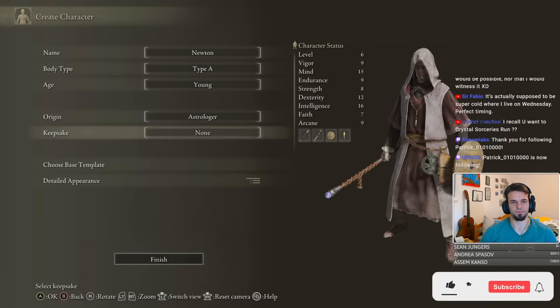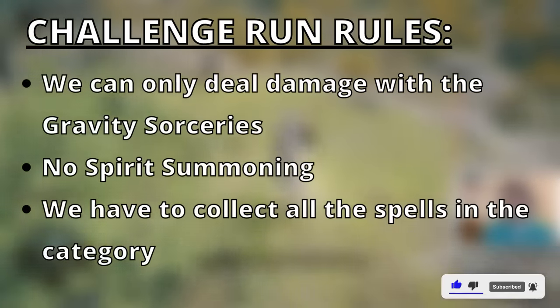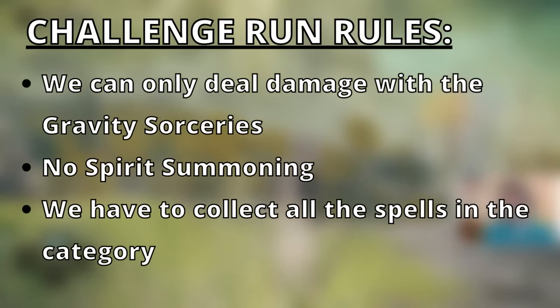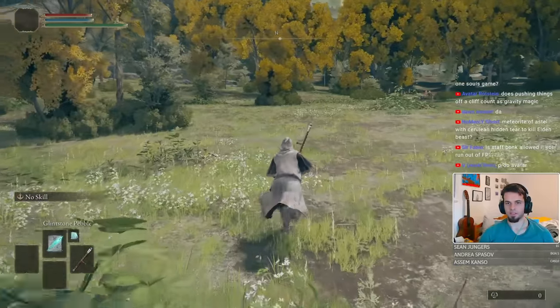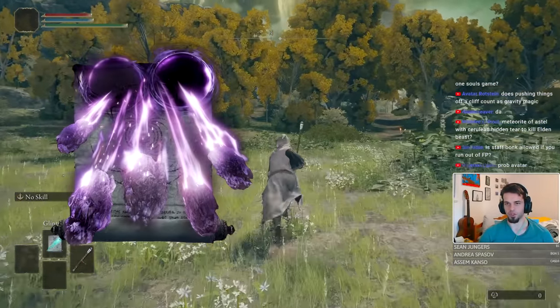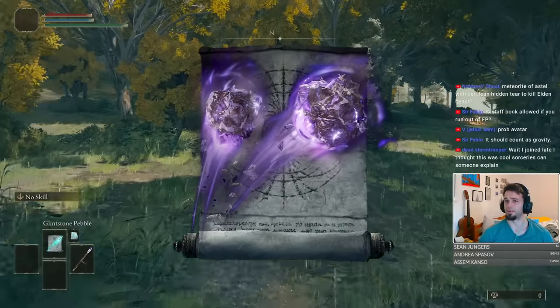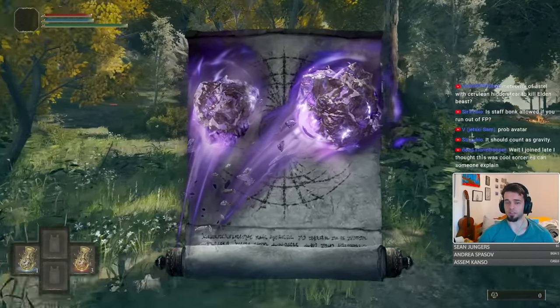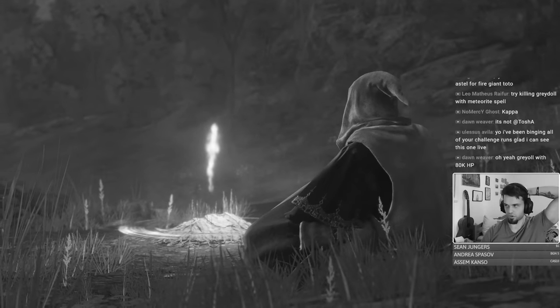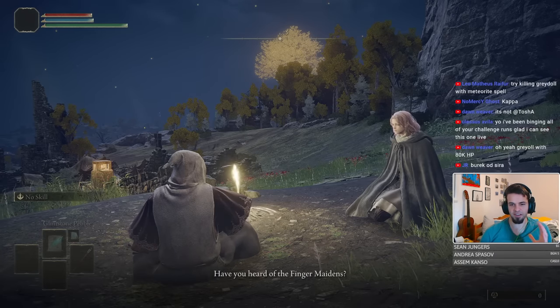Alright, you saw a little bit of what was coming, so let me elaborate on the details of the run. I can only do damage with gravity spells, no spirit summoning, and all the spells in the category have to be collected. Since these spells are also quite powerful, I'm gonna focus my attention on the less used variants, like Meteorite of Astell and Collapsing Stars. I'm gonna try to avoid abusing Rocksling — or as a viewer described it, 'the three rocks.' That single spell is good enough to carry you through the entirety of the game. And I will do a lot more main bosses than usual. So buckle up.